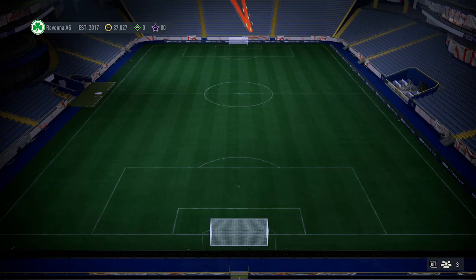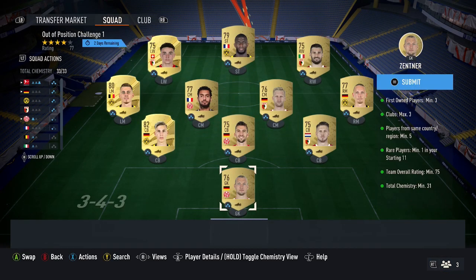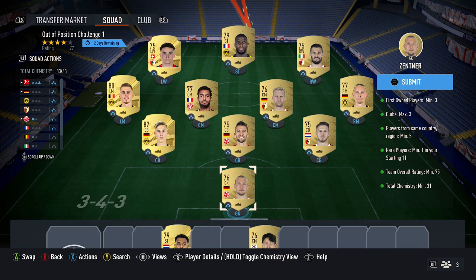For this SBC, you get a Prime Gold Players Pack from it — it's untradeable. Also with this solution, you can't copy it fully because you do need first owner cards, which is the annoying bit of this SBC.